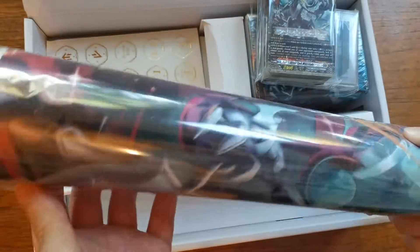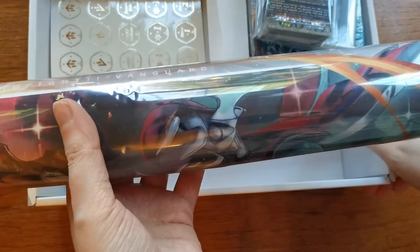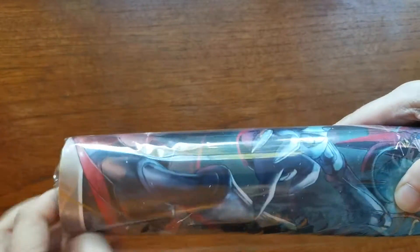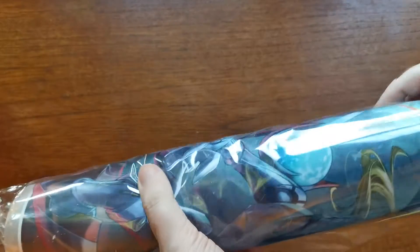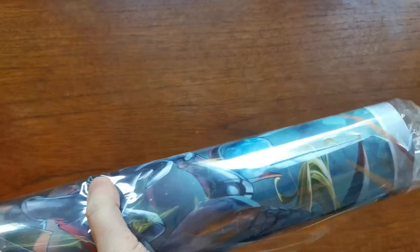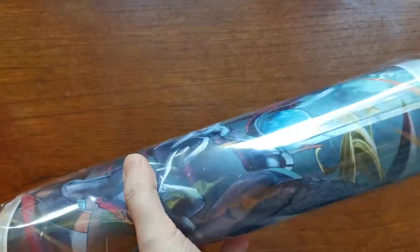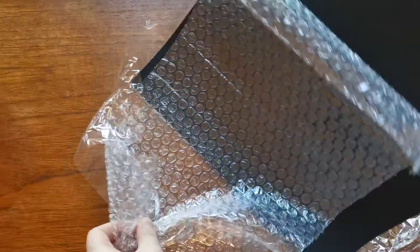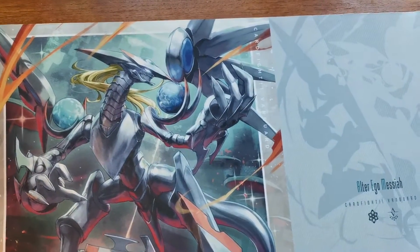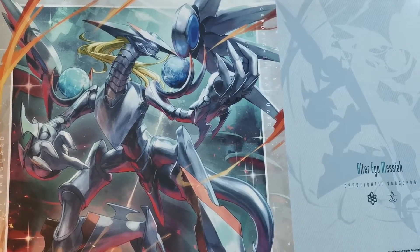And of course we get the playmat. So what we're going to do is pull out the playmat and then use that to take a look at everything else which comes in this set. Now we're not going to go over every single card — if you want to see the card list, there are plenty of places online. It has bubble wrap on the inside and it's all nice and protected for your premium premiere deck.